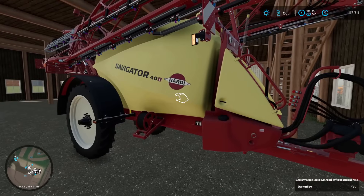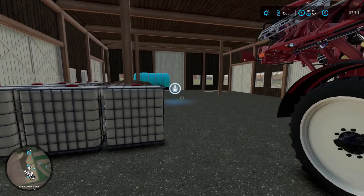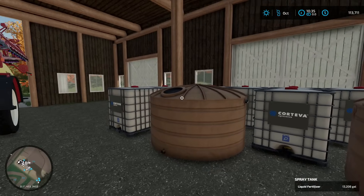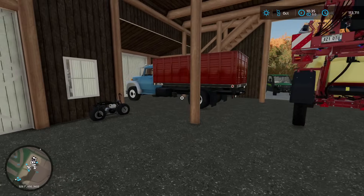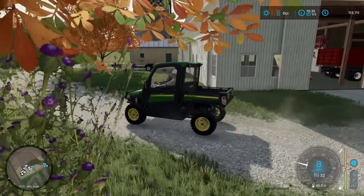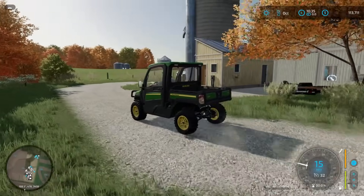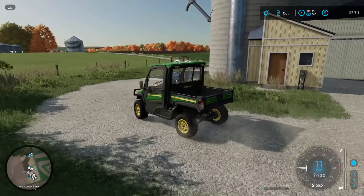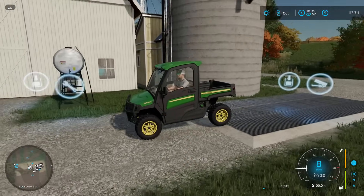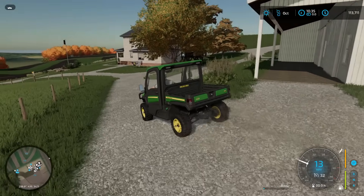Heading inside the spray shed, we have a Hardy Navigator - his is a 750 Commander but this is the closest we're going to get. In the barn we do have our spray tank system - don't mind the fact that the tank's going right through a support beam - and an International straight truck. On the opposite side of the white barn we have our Diamond C skid steer trailer, and there's an older silo so if we need to store more grain we can still use this operable bin.